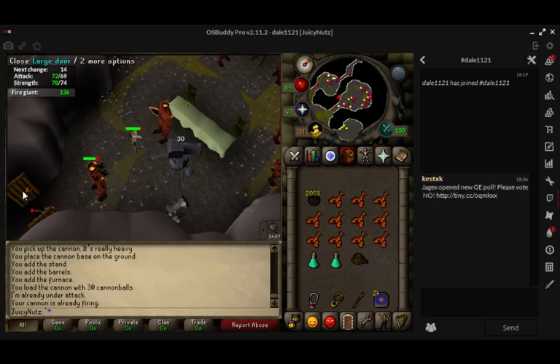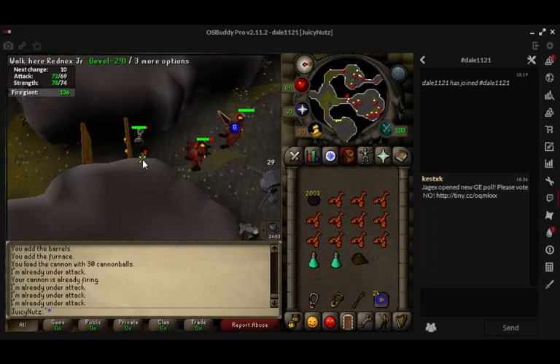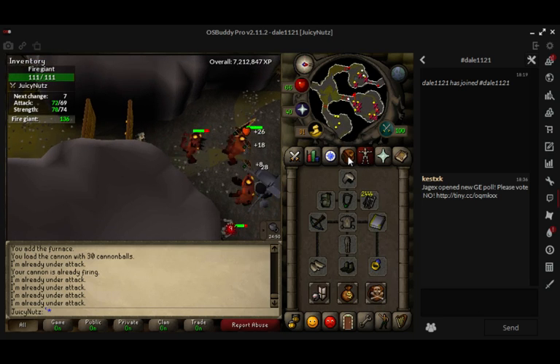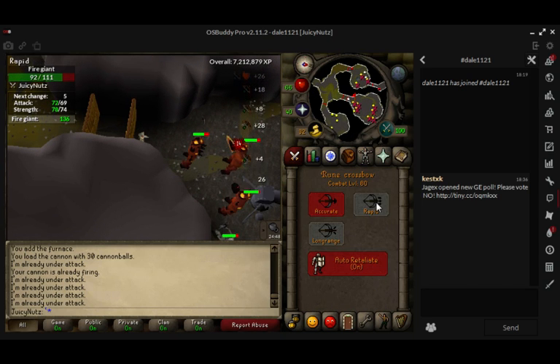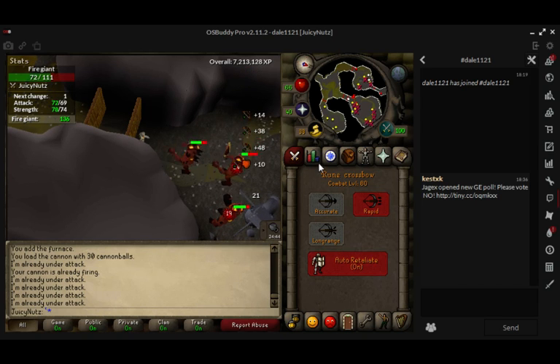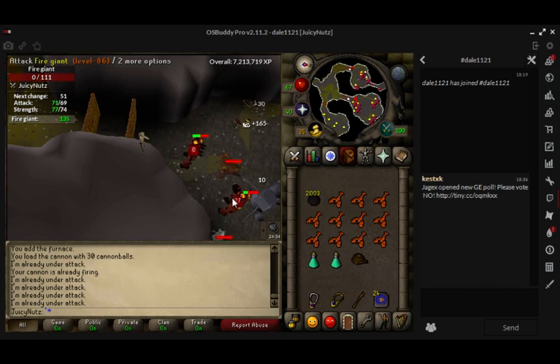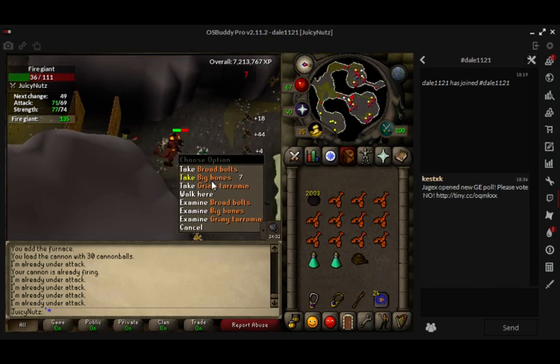You can also do this without a cannon — you don't have to have one. But having a cannon is good. I'd advise bringing range pots as well, that normally helps. Since I have a cannon, it's going to make this a lot quicker.